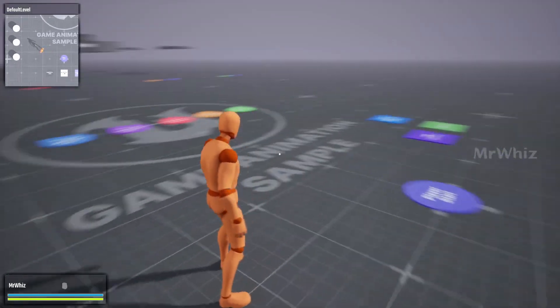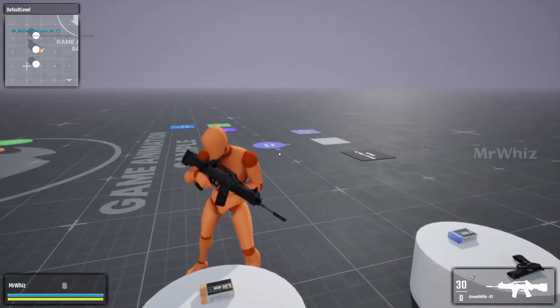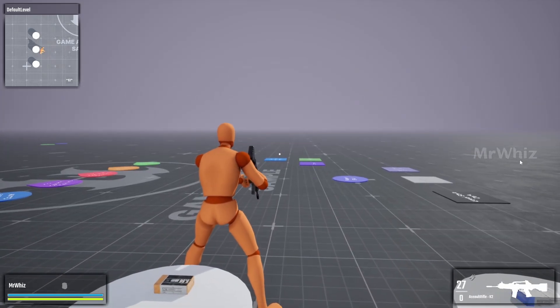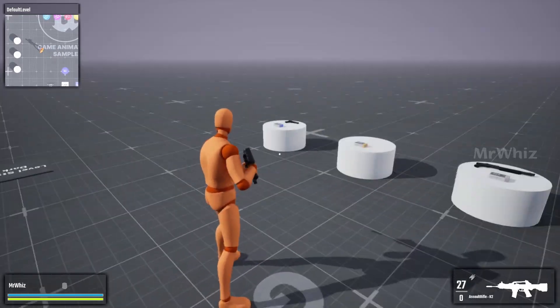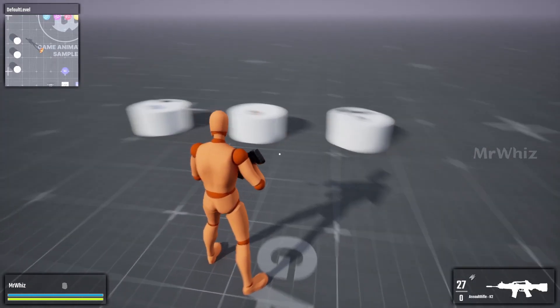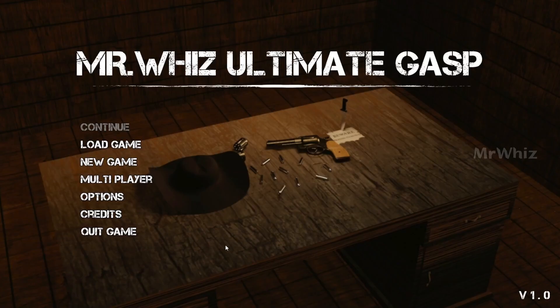All the features shown in single-player will also work in multiplayer — firing, weapon menu, health, stamina, minimap, and everything else. One change is that when you press Escape you'll just have Resume, Options, Quit to Main Menu, and Quit to Desktop. The proper lobby system is not in place yet, so once that's done, quitting to main menu will gracefully return to the lobby. That will be done in the next release.